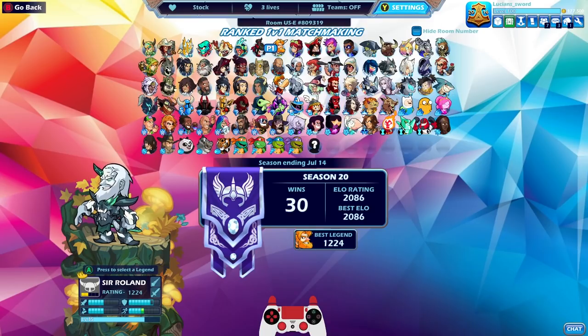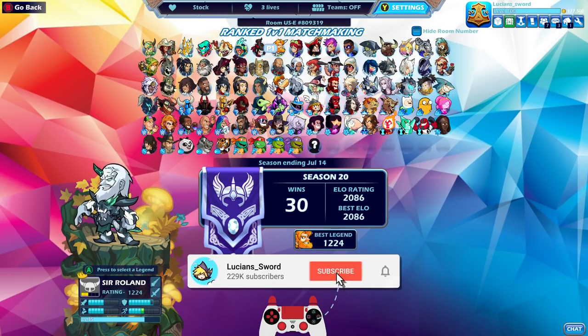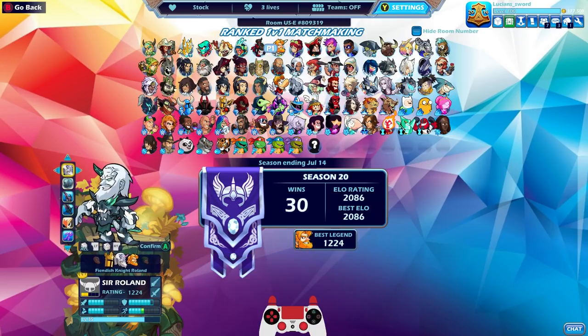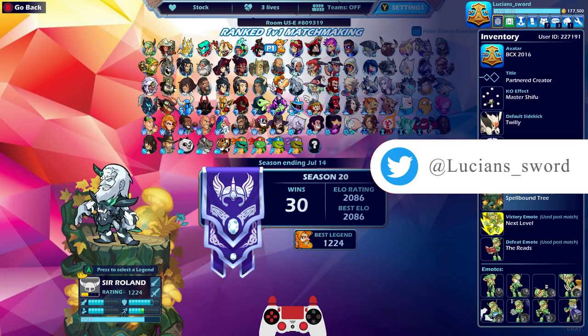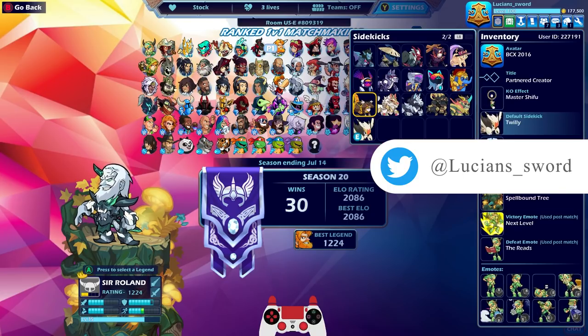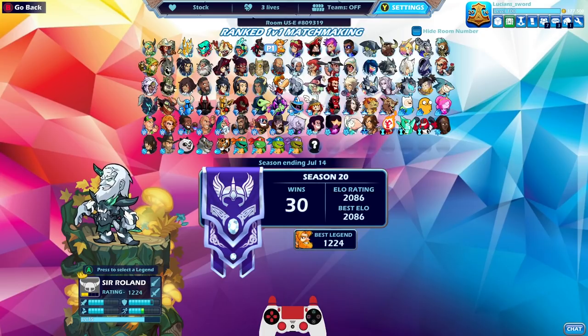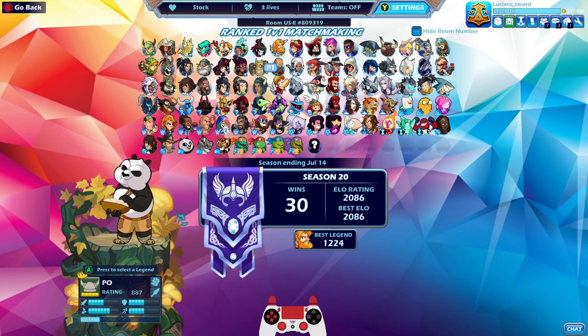What is that like four wins in a row? We went from 2000 to 2086 pretty fast. Well, anyways guys, that was Fiendish Knight Roland and Twilly — the cutest sidekick possibly. You know what, I like Twilly, but Kitsune is still my favorite. Anyways guys, thank you for watching. Please subscribe if you aren't already, if you enjoy Brawlhalla and Rocket League content. And as always, I hope to see you in the next video. Take it easy friends, bye guys!